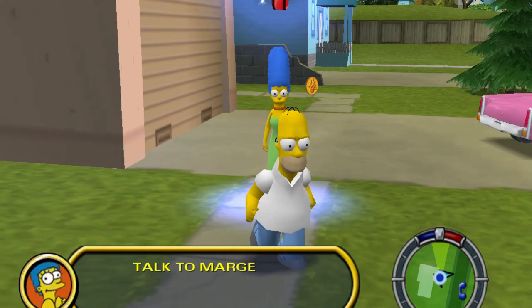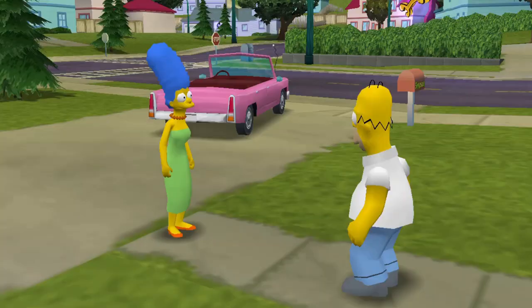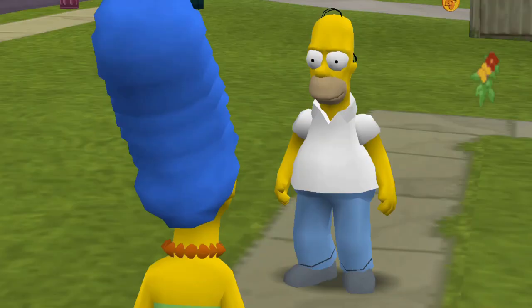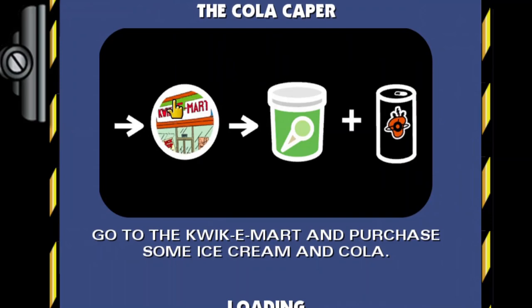Here we are. Let's talk to Marge. Usually instructions first appear when you start, but I did a little test to see if it was working. Let's start. Marge says: somebody ate every dessert in the house, I need you to run to the store and pick up some of that ice cream with the miniature pies in it. Well, it must have been one of our kids — probably Milhouse. Yeah, definitely Milhouse.